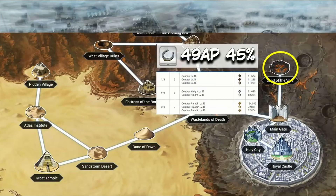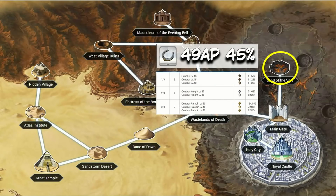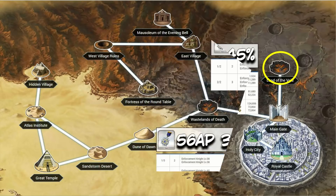Horseshoes — when Camelot dropped, it gave a horseshoe node that will likely never be surpassed: 49 AP per drop at a 45% drop rate. Land of the Void makes farming Caldera Island look like a descent into masochism — for perspective, Caldera Island was around 132 AP per drop.